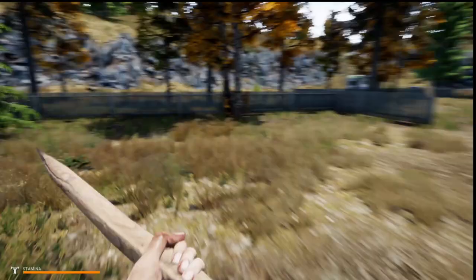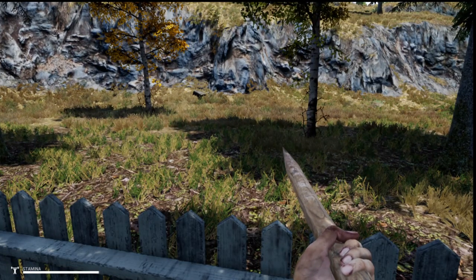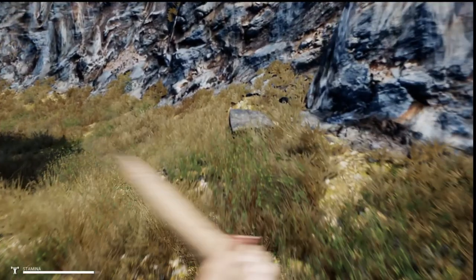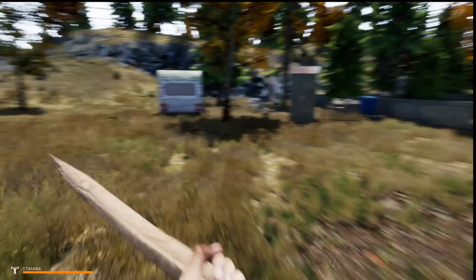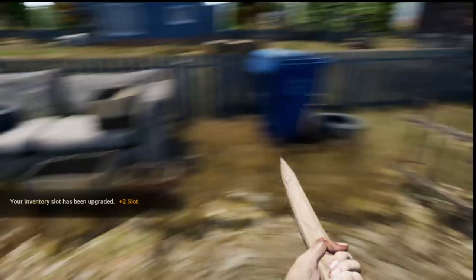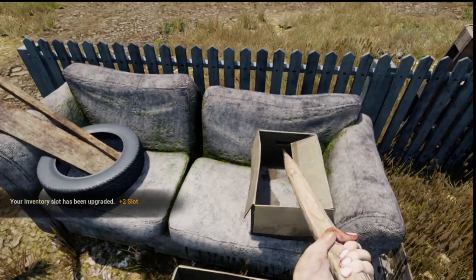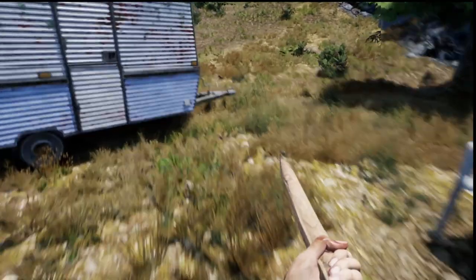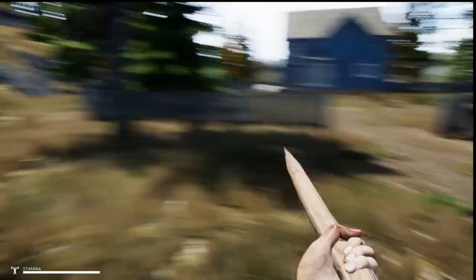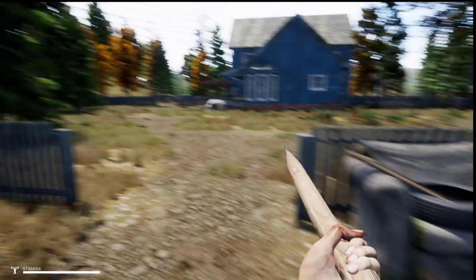That car looks like one we could actually build. I did like the S10-style truck for the fact that you could put lockers and stuff in them, but that truck there has a lot of inventory space inside the back that you can use instead of carrying along lockers. We did find ourselves an inventory expansion, which is really nice — always a good thing to find while you're playing. Always make sure you check those outhouses, because it seems like that's the majority of the places where they're going to keep them.